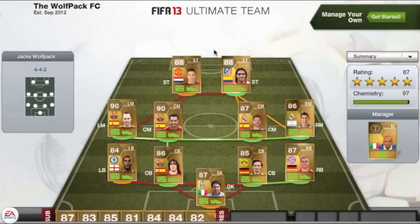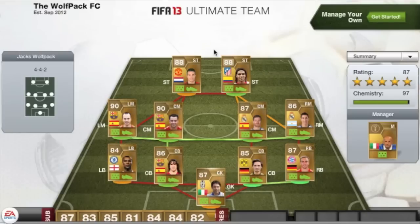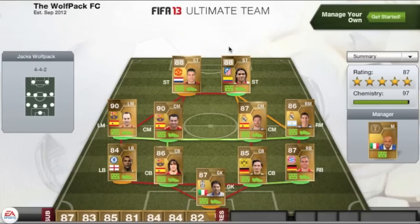You guys put in the comment section below the changes you could make to the squad to improve the chemistry, so you could leave comments for the guy whose squad this is, on how he could improve it. I'm just going to run through it. As you can see, he's using a 4-4-2 formation, which is one of the most expensive — if not the most expensive — formation on Ultimate Team, other than the 4-2-2 which I know is extremely expensive as well.